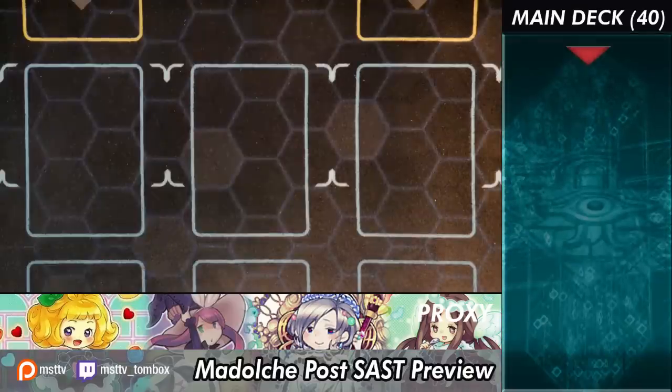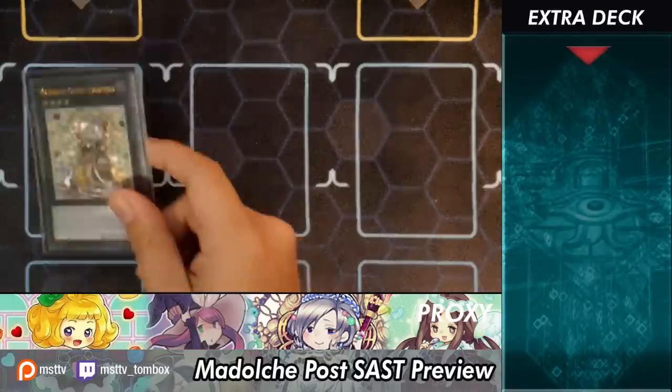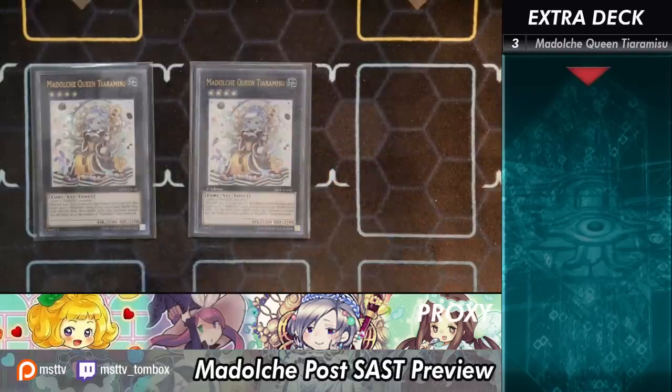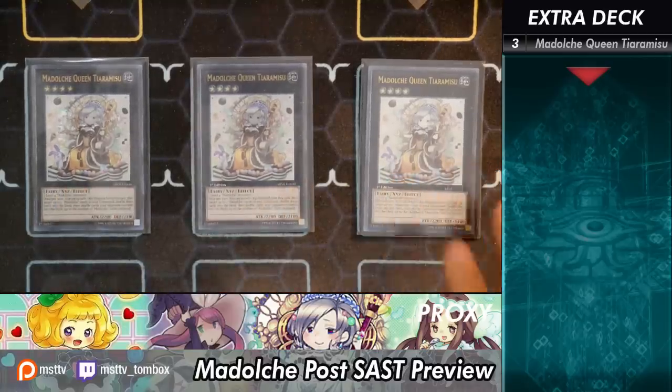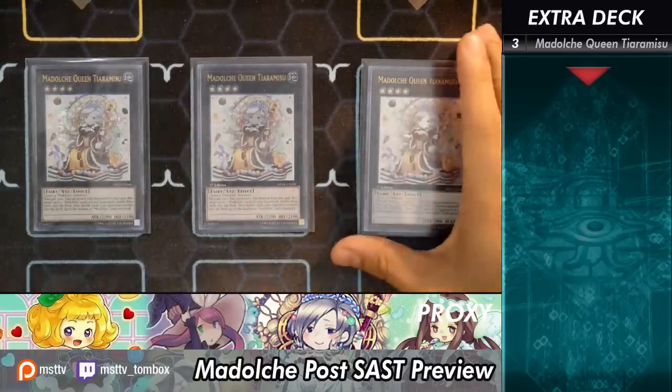Let's go into the extra deck. Starting off, let's talk about the Queen herself — we have Triple Queen Tiarmisu. Shoutouts to my fiancee; this is her deck, she kept all of her Madolche stuff, that's why I can even do this deck profile. And I think near the holidays, you know, desserts — makes sense. Tiarmisu! Best board remover in the game potentially — she's up there with Trish. If you can spin two cards back into the deck non-targeting, that is amazing. Combined with Ticket, you just get a lot of pushing power.